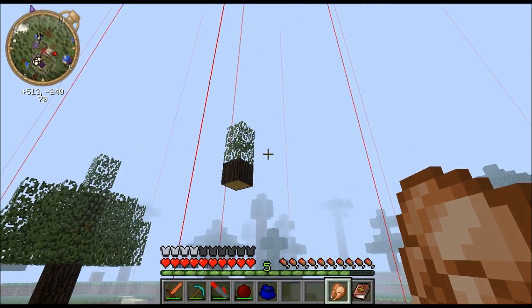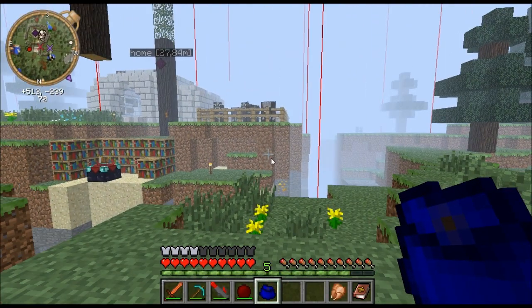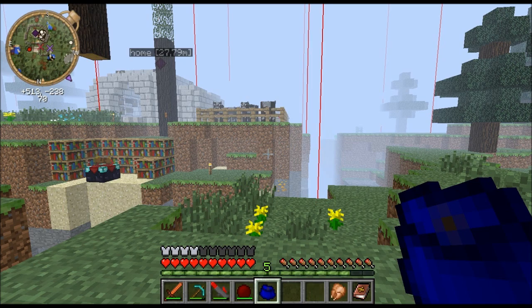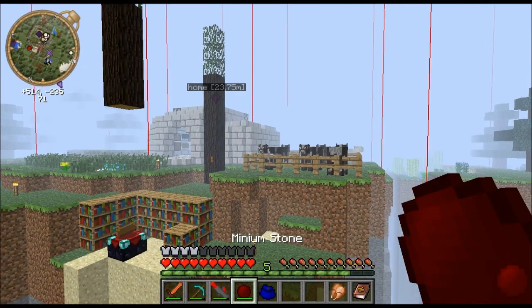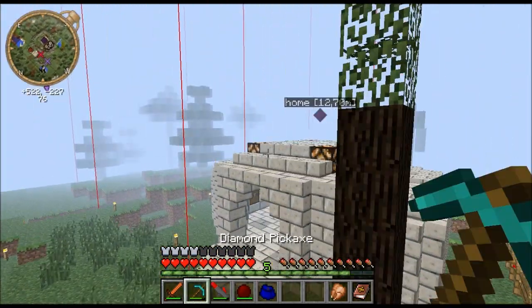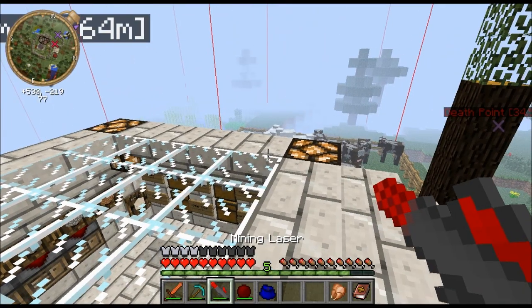So I want to get this ender farm going. That's why I needed the ender soul shard. I got one now in here for 450 kills, and I got an empty one. So I was thinking of going to the End and killing the ender dragon. But seeing this, I don't think I've got much chance.